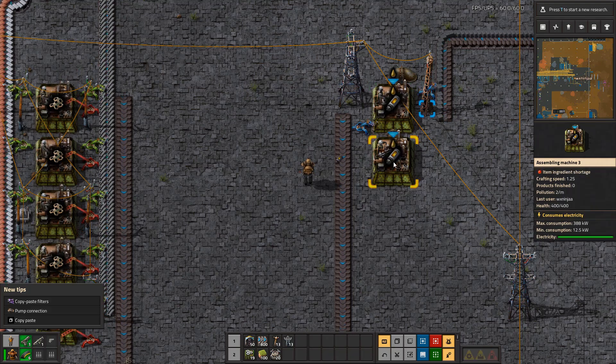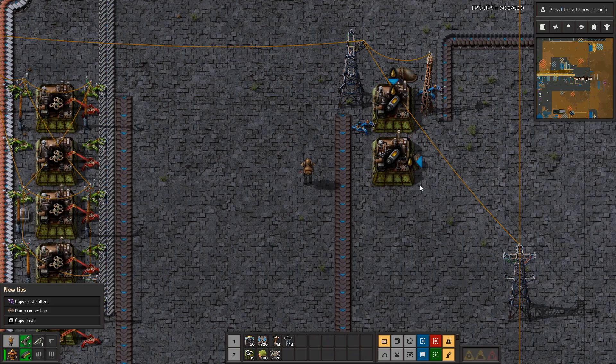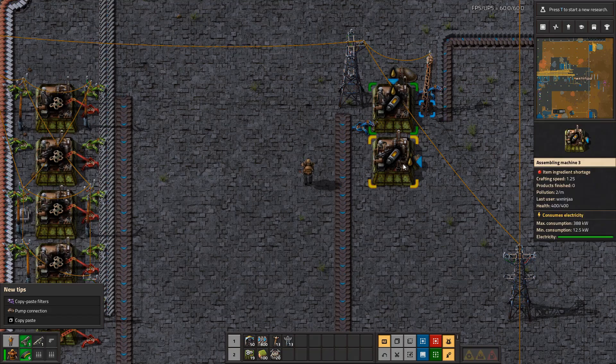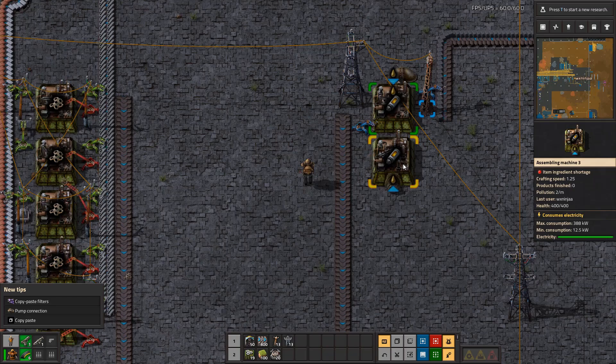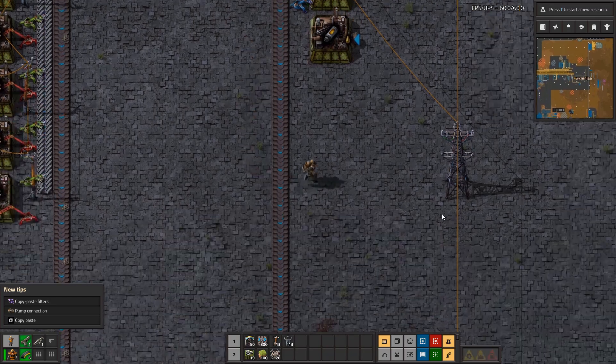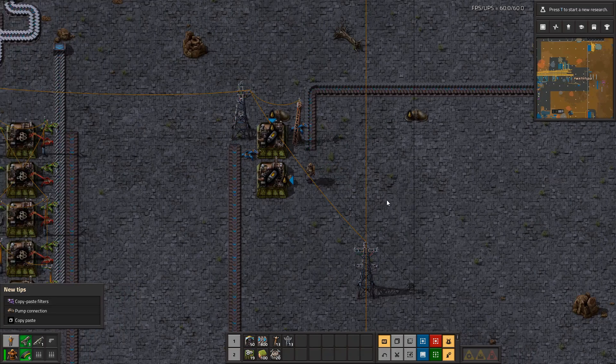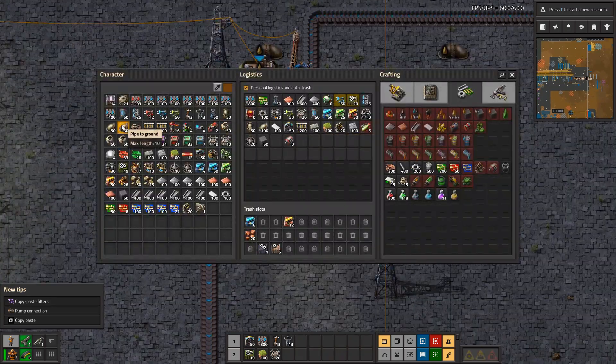I was watching something — Shift+R changes the direction of where your fluid comes in. So you hover over a pipe connection, press Shift+R and it'll change that direction. Pretty nifty — I learned that by watching someone, can't remember his name but he's a pretty funny guy.